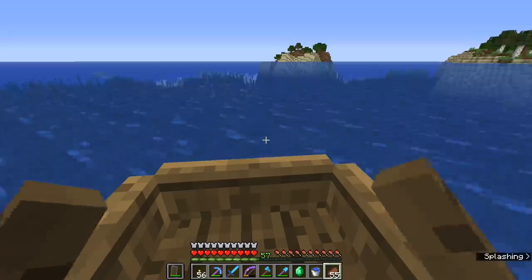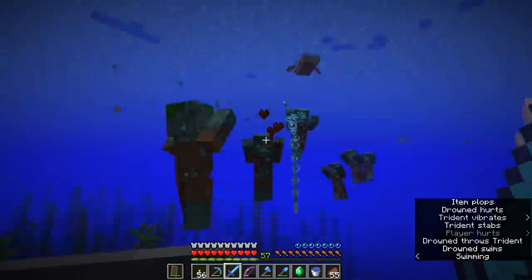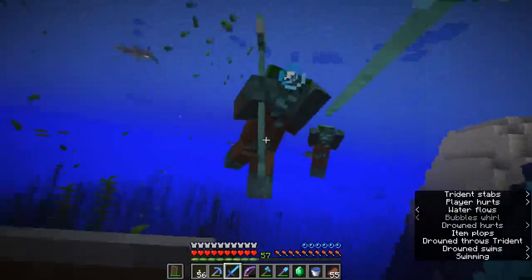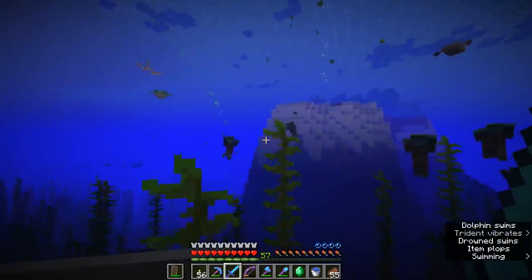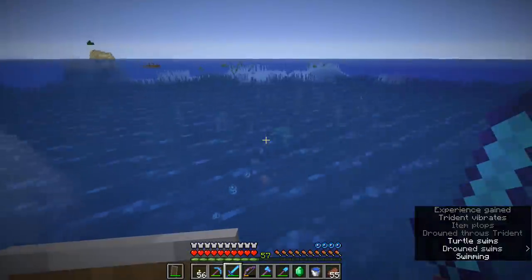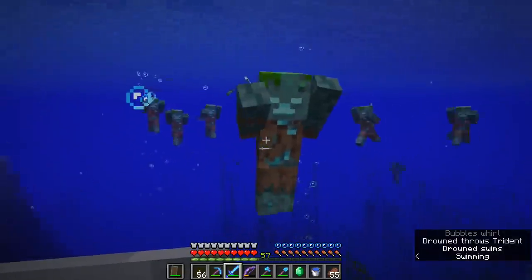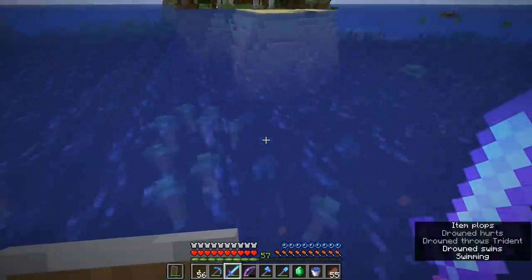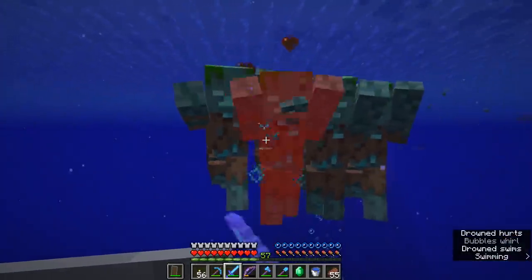It's actually very easy to spot underwater ruins at night because they glow — they've got sea lanterns and stuff embedded in them. We have a bunch of drowned and one with a trident. Unfortunately we are not guaranteed to get the trident off this guy. There is not an absolutely 100% chance — even with Looting III on the sword, it's still only about an 11% or 12% chance that this guy will actually drop the trident he is holding. He dropped a gold ingot, which is nice I guess, but it is not the trident we were after.